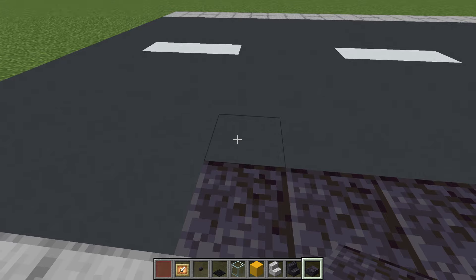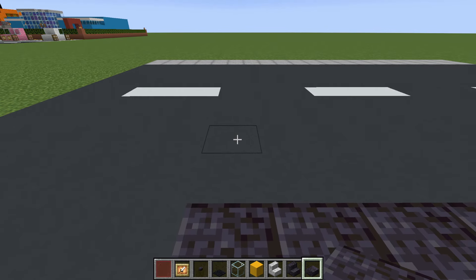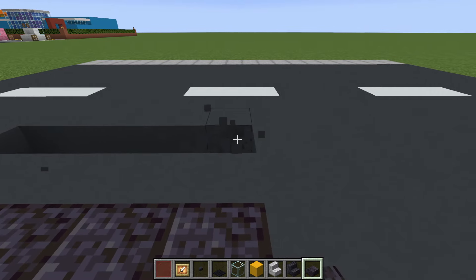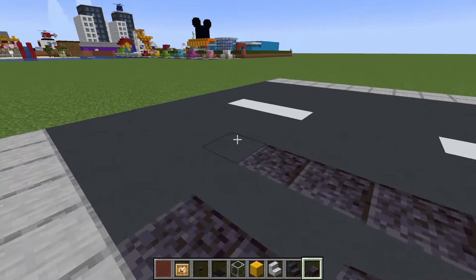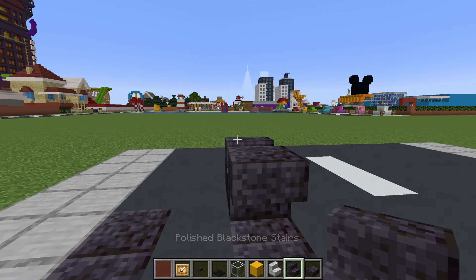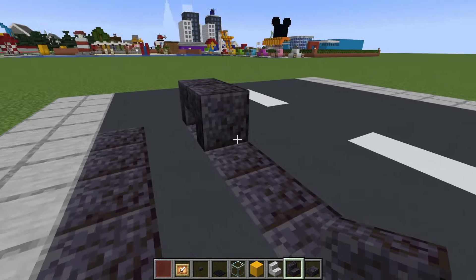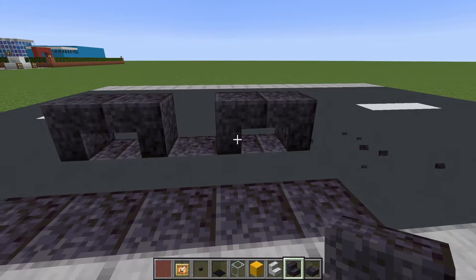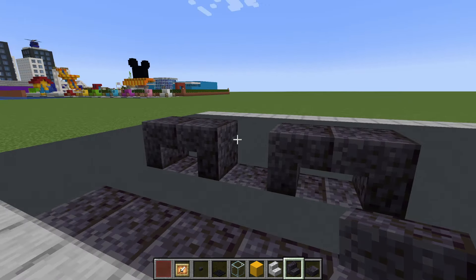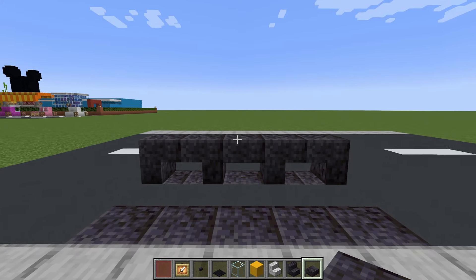We then want to leave a gap of 1 extending across the road and dig another row of 5 and do the same. Now we want to place upside down polished blackstone stairs at the front and the back of our rows of polished blackstone, connected together with a polished blackstone slab in the middle.